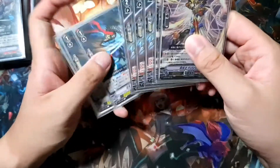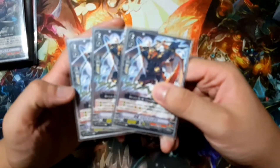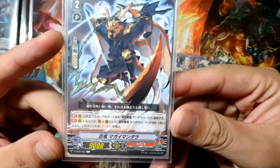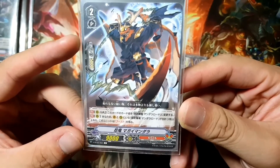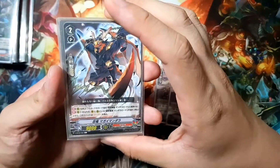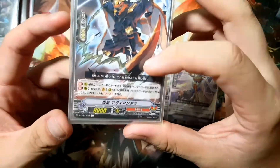We move on to the rest of the Grade 2s. One supports the Mandala build: Imitation Mandala. His skill is that on the rearguard circle, he has the same name as Mandala Lord, and also in the deck he has the same name, which means you can clone a Mandala Lord and pull a copy of him out instead — very useful indeed. His second skill is that if you have three or more Mandala Lords on the field, his unit gains boost, making him a 9k booster.